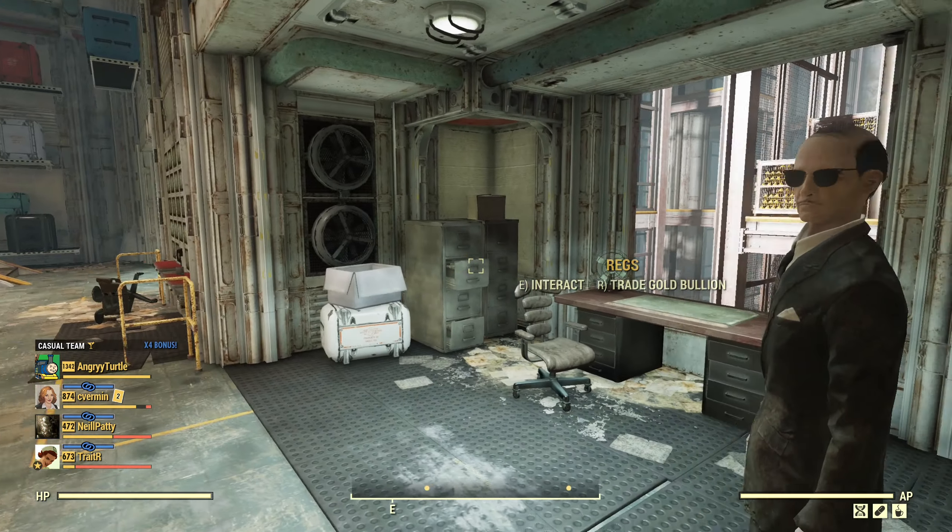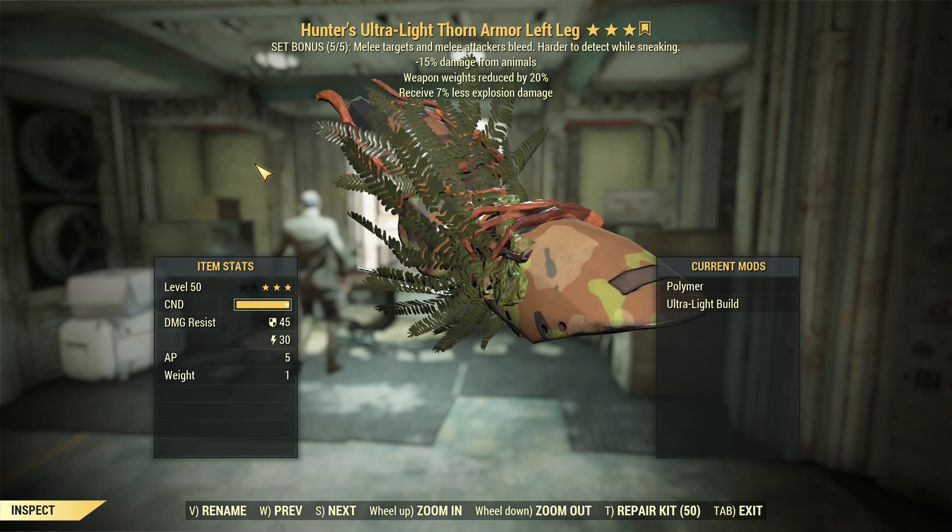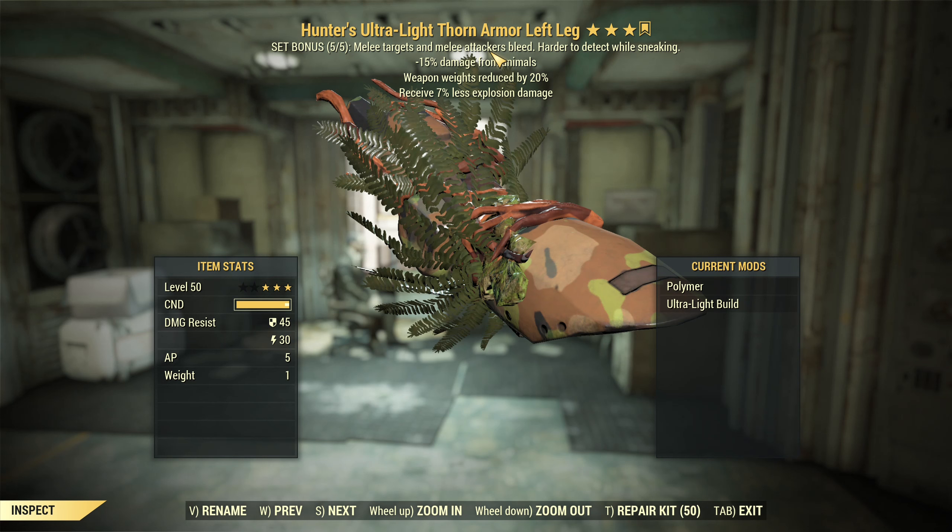So what is Torn Armor's functionality? If you have five pieces equipped, your melee targets will bleed — whoever you hit with a melee weapon will suffer bleed damage. Additionally, whatever enemy hits you with a melee attack will also suffer bleed damage. There is also a small sneaking bonus — harder to detect while sneaking.